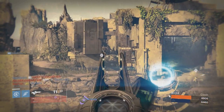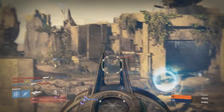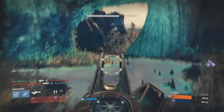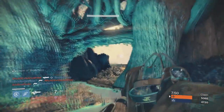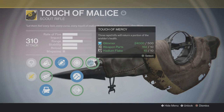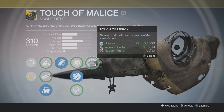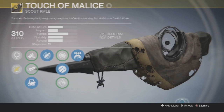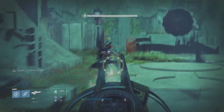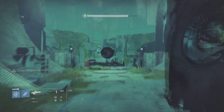For the next selectable perks it has Snapshot, Hammer Forged, and Flared Magwell. I prefer to use Hammer Forged because of the boost it gives you, but it depends on your game style. If you want to hurry up and get reloading done because you don't want to keep using the Touch of Malice perk that drains your health at the final round, then I might suggest Flared Magwell. Lastly, for the final perk on this exotic scout rifle, it has Touch of Mercy: three rapid kills will return a portion of the wielder's health. This is extremely beneficial for countering the perk that drains your health — if you can get three fast enough kills, it's not really going to be affecting you too much.